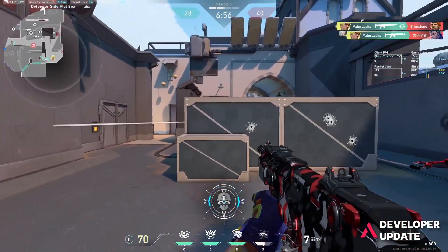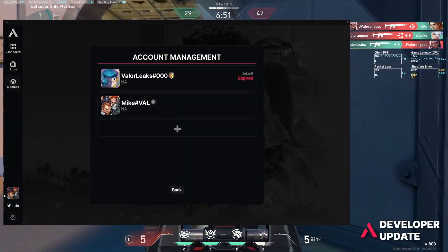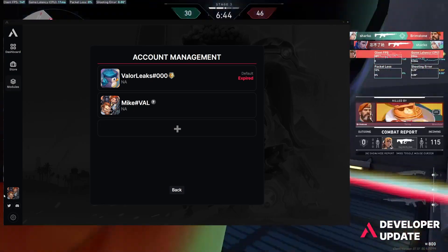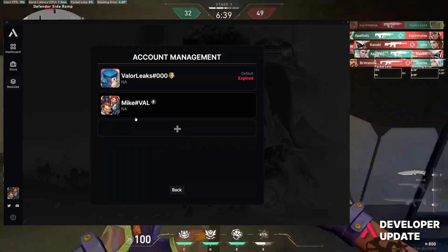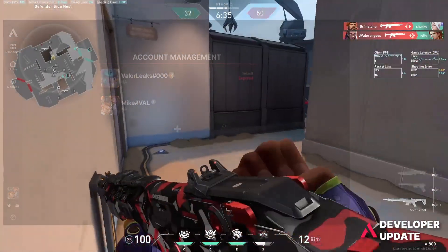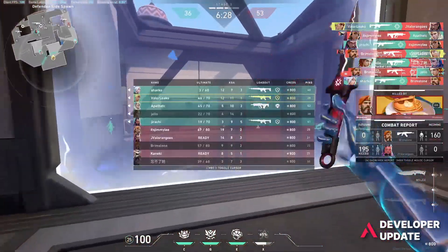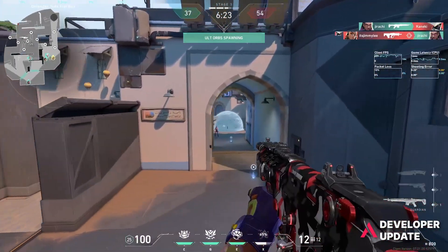Another thing on the launcher is you're going to notice two new things. One, there's a new account selector. To select your account, head to the bottom left and click on the player card icon. This will open up the account management panel where you'll see all your accounts listed. If your account's expired, it'll tell you. To change your default account, simply right-click and click set default. You can also remove accounts by right-clicking, and if you want to add an account, simply click the plus button.